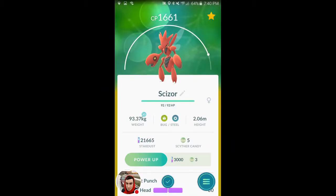We're gonna keep powering him up. He's at 1600 — I was hoping for like 2400, but 1600 is good. We're gonna power him up the rest of the way because we got lots of Scythers when trading for candy.